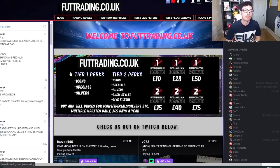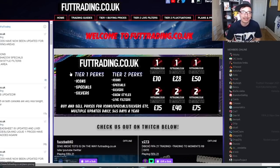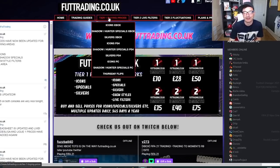Before we get into the video, let's talk about foottrading.co.uk. Every single method you see in my videos can be found on the website with buying and selling prices for almost every single card on the game. £10 a month gets you access to tier 1 buying prices — that's icons, special cards, silvers, and Thursday flips.